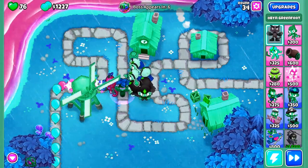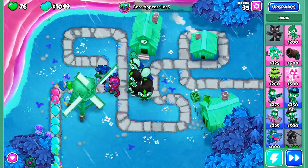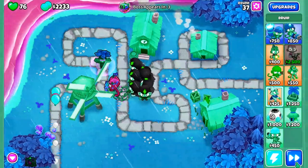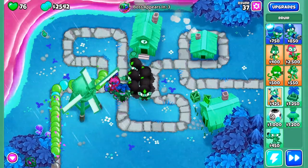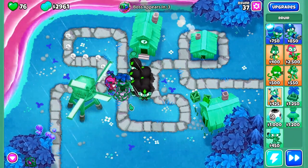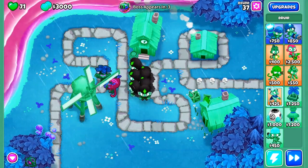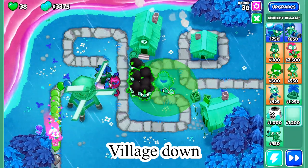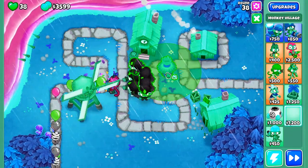After Druid of Wrath, we're going to get a village and an alchemist, and that's basically going to be enough for the first boss. One thing to note: I was a little lucky because I have 76 lives left. The camos on round 37 actually tank exactly 77 lives. Fortunately, I still have my Brambles up from round 36 — they're going to get some of these bloons, so I won't be tanking all of them, because if I tank all of them I'm dead. That's something you have to be just a little bit careful about.